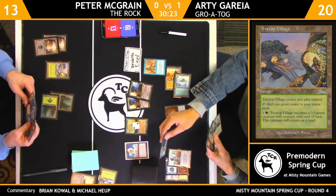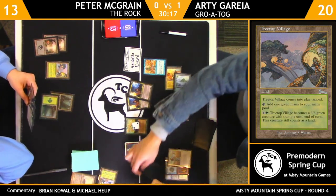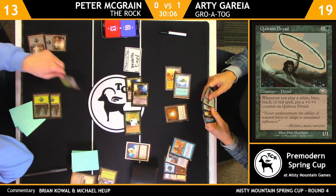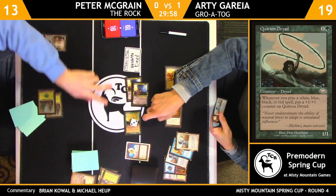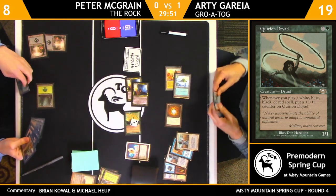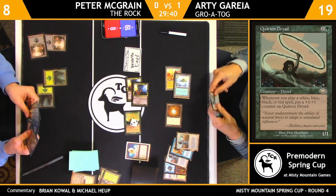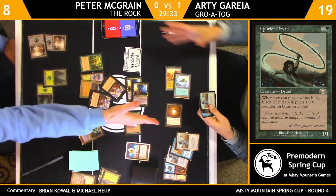He played the Quirion Dryad before attacking. He's got the Plow. The Meddling Mages are one, two, three, four plus one, two, three, four — swing for eight. Grotog has been shining, and he also played a Winter Orb earlier. Winter Orb really rolling this time. Hands revealed for Peter — he showed a Deed and two Vendettas. These Meddling Mages have been doing pretty good work.